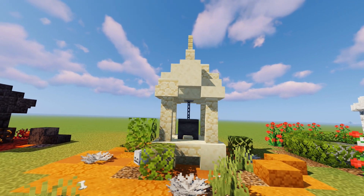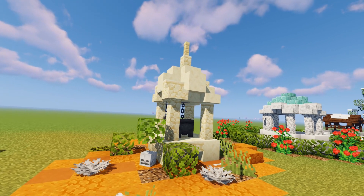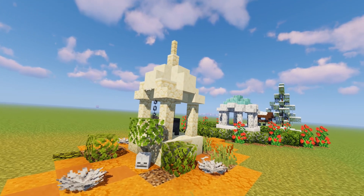The next one is a dried-out desert design. I added a lot of dead coral, bones, and skulls to make it look not so welcoming for anyone wandering the desert.